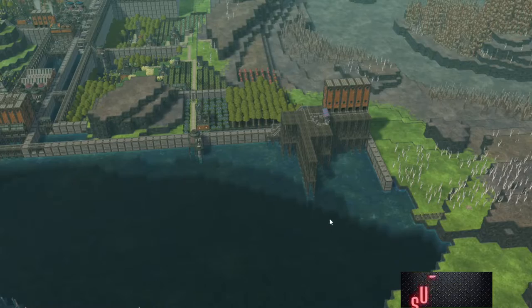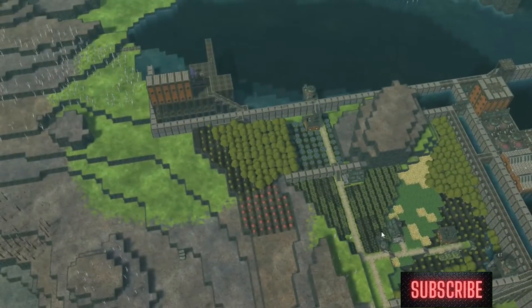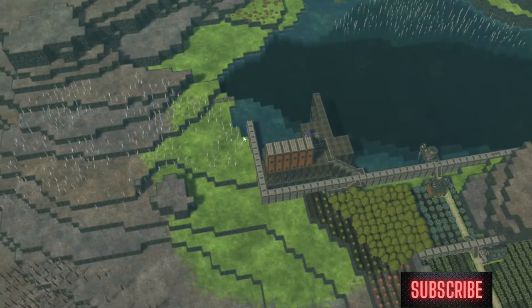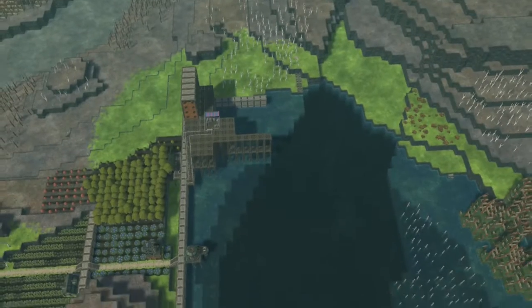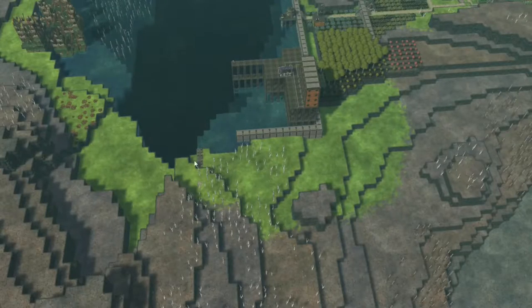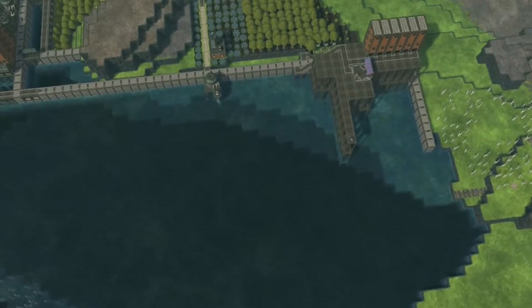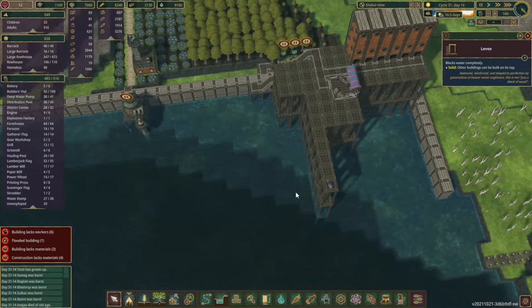We've made a good chunk of progress over here and we're ready to go ahead and break this off into its own district because we've got our berries, we've got our farm, and we've got our trees. They'll be making their headway in closing that up. We're going to need to set up a lumber mill over here at some place just to get some production going. I know this area — I want it for farming. So I think it's going to be on the water, and let's do that now while we're thinking about it.